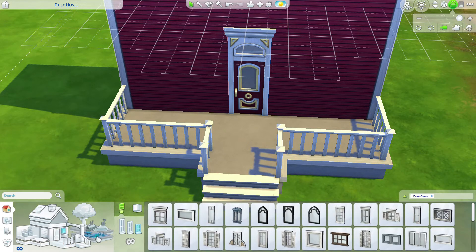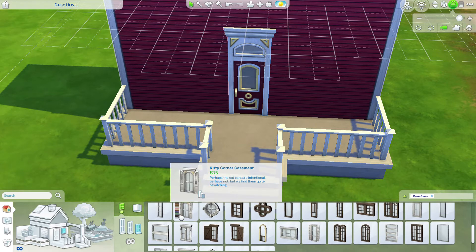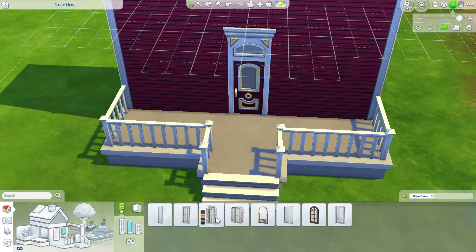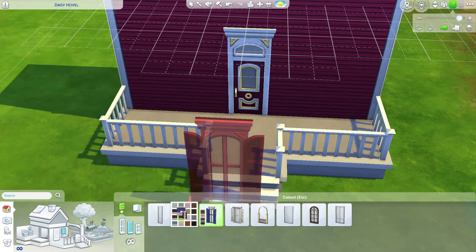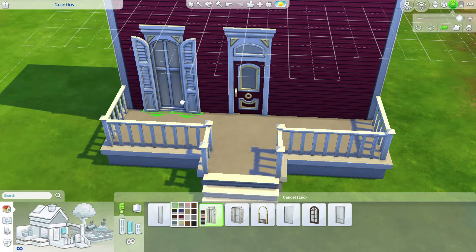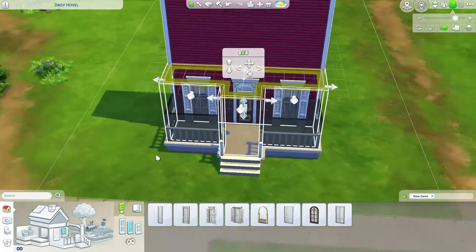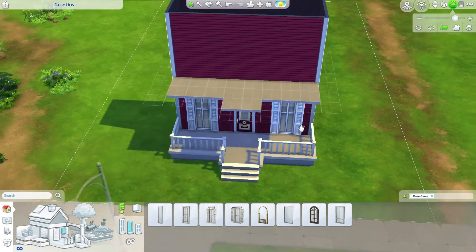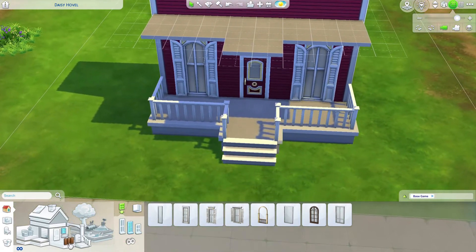Our next step will be to select our windows. Again there are three different window heights: short, medium, and tall. For the lower floor I'm going to select the angel wing medium height window — I think the all-white trim will look nice. Let's add a ceiling to our porch. To do that you want to double-click your room and click add ceiling or build ceiling.